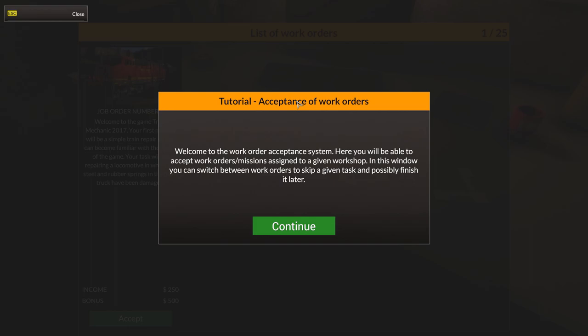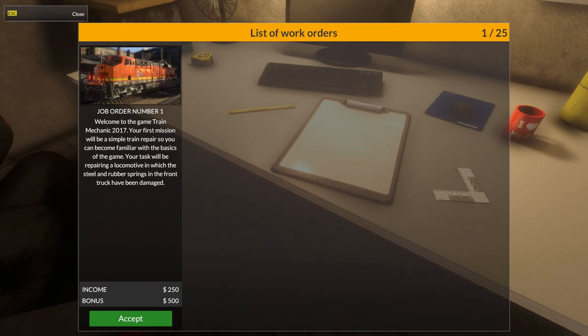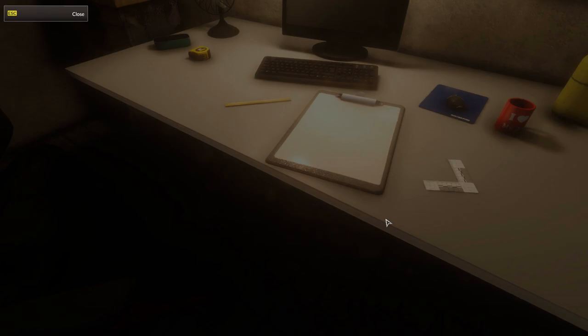It says: acceptance of work orders. Welcome to the work order acceptance system. Here you will be able to accept work orders and missions assigned to a given workshop. In this window you can switch between work orders or skip a given task and finish it later. Your first mission will be a simple train repair so you can become familiar with the basics. Your task will be to repair a locomotive in which the steel and rubber springs in the front truck have been damaged.